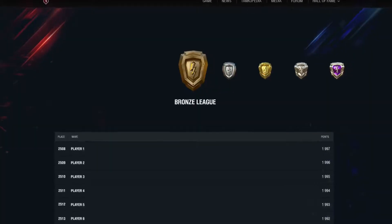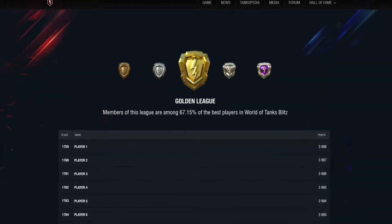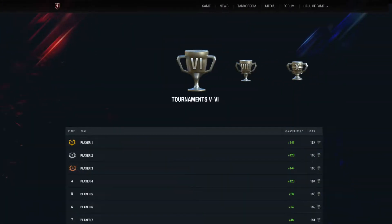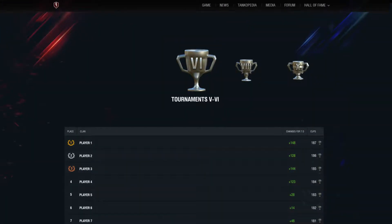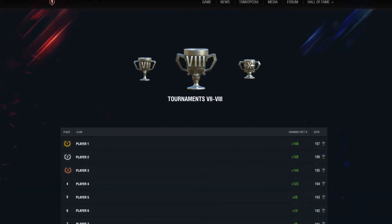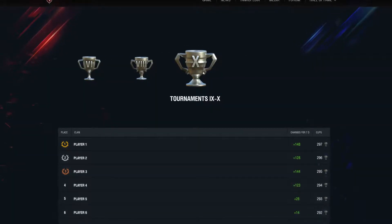In Raiding Battles, players will earn or lose Raiding Points, move between Leagues, and go up and down the leaderboard. For Clan players, leaderboards are introduced. To get onto the leaderboard, Clans will have to earn Cups in tournaments. The best Clans of the season will be rewarded.